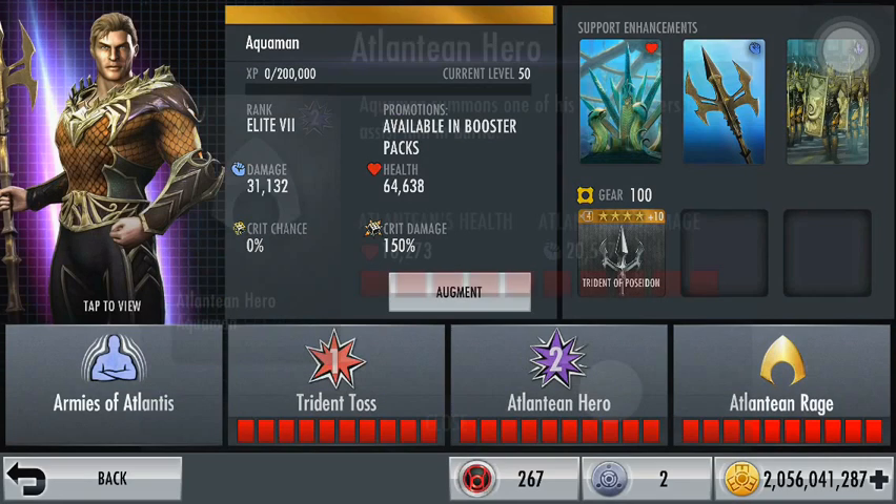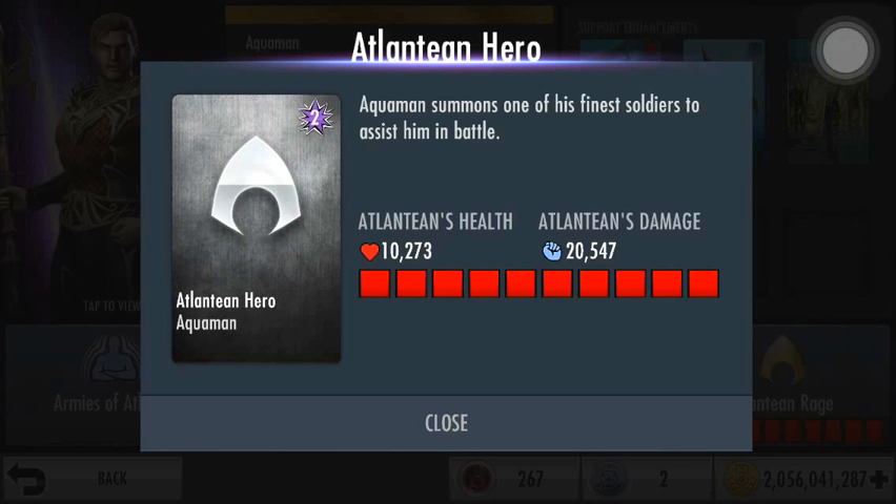His second move, Atlantean Hero, summons in the soldier, like I said earlier. The soldier's health is 10,273 and 20,547.